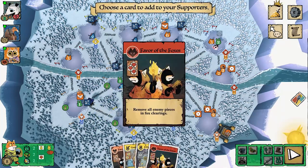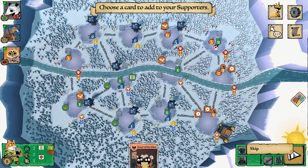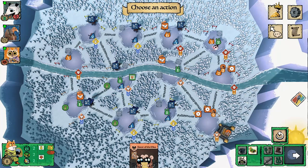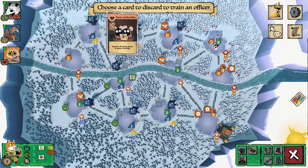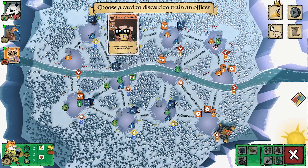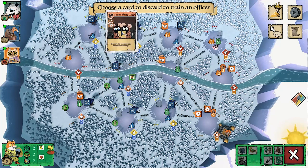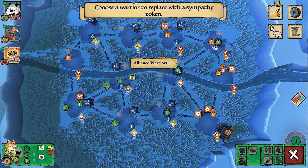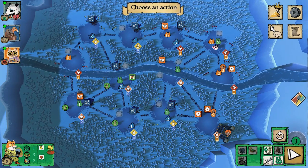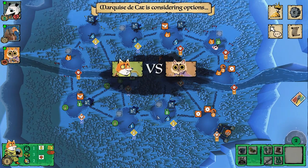I end up mobilizing pretty much my entire hand and opt to train the Favor of the Mice. This is an important concept — I lost some officer economy when I lost the fox base, but it's not a huge detriment at this point. Now I'm thinking: I know the Marquise has a bunny ambush, and I was banking on them not drawing another type of ambush.